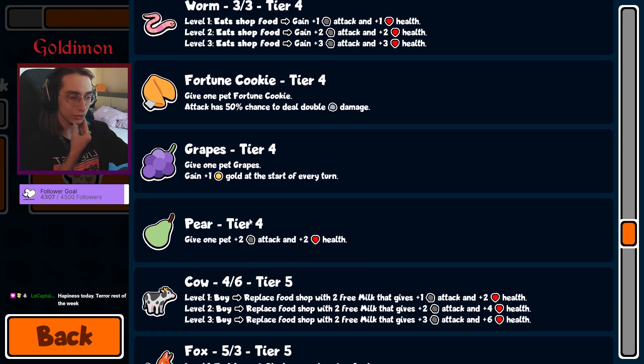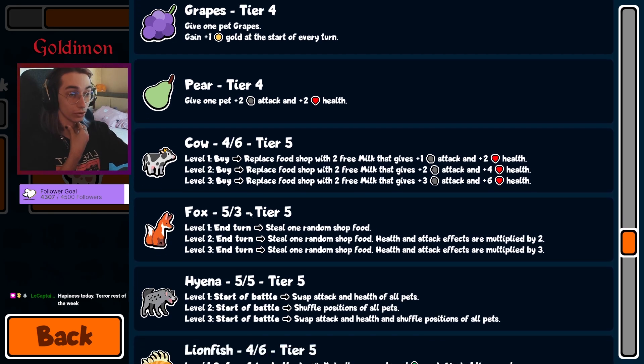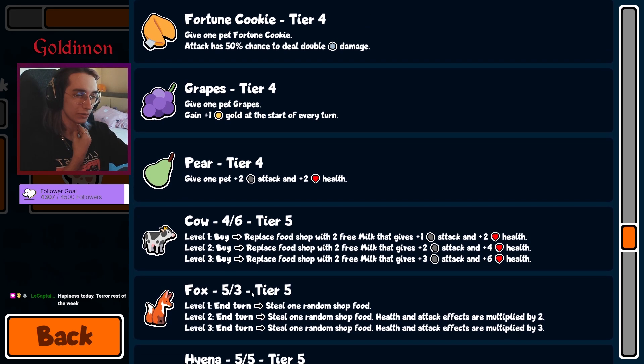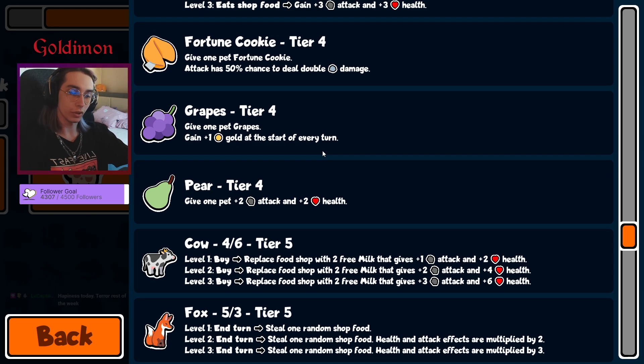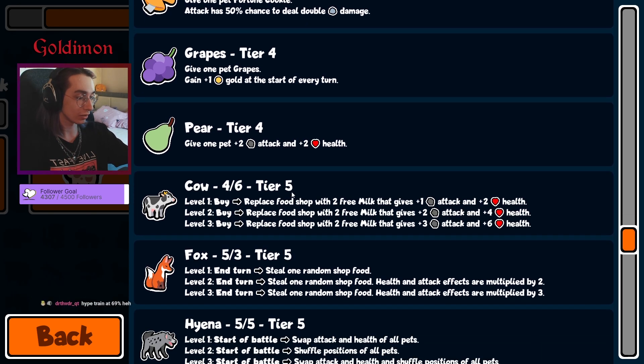Cow for worm, fox for the worm. Well, actually there's nothing too interesting. The fox can still except for the salad bowl, which can hit the worm, but that's basically it. That's pill — that one could be catastrophic.